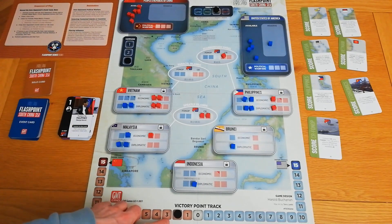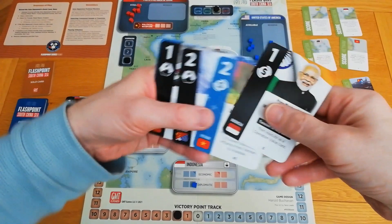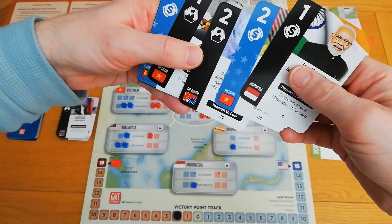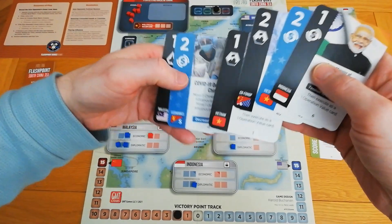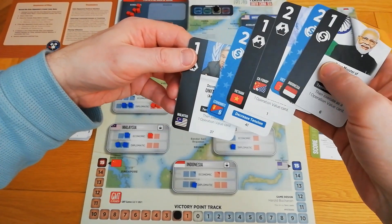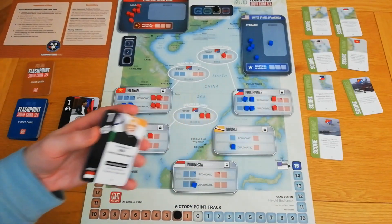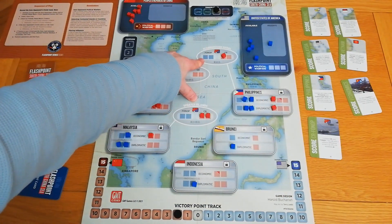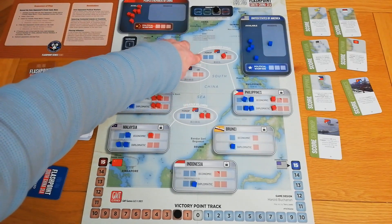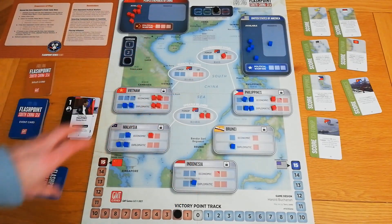We do the whole reset again: six new cards dealt, solo deck shuffled, campaign track to three, one economic cube removed from each place, FONOP cards removed, scoring cards flipped. We move into Round 3. This time at the end of the round the scoring cards will flip back up for final post-round scoring in addition to any mid-round scoring. I need to score as much as possible to close the deficit. We're leading Indonesia, Vietnam is a distant second, FONOPs are also distant, economics might be exploitable, and Malaysia is worth targeting.